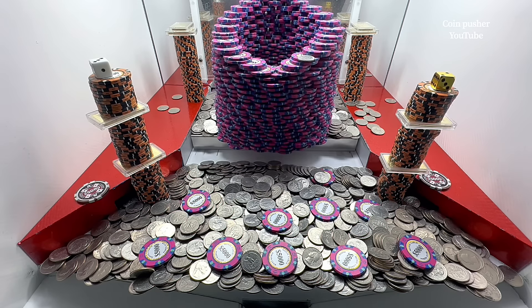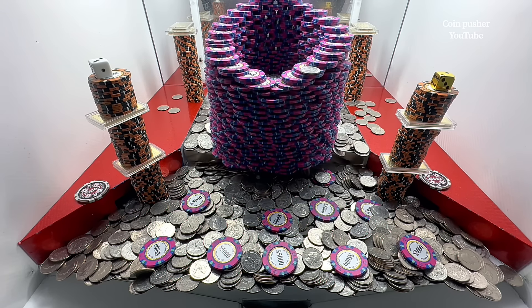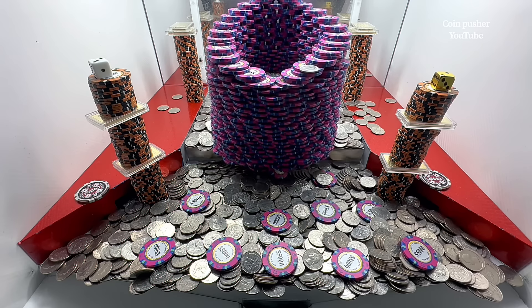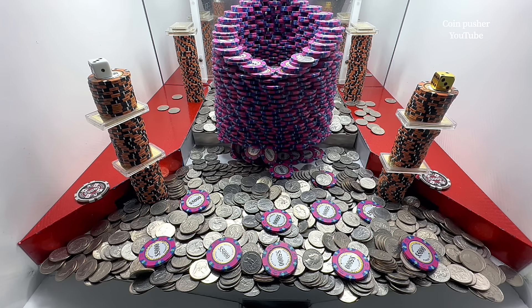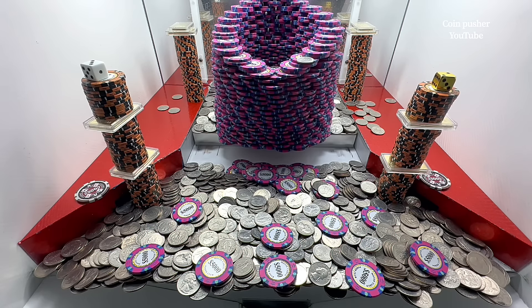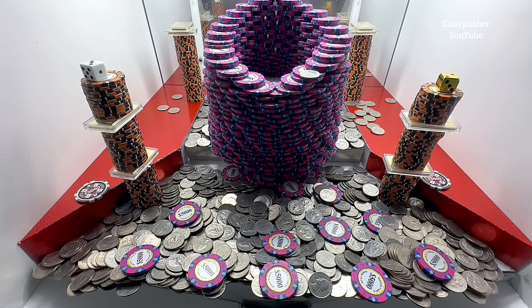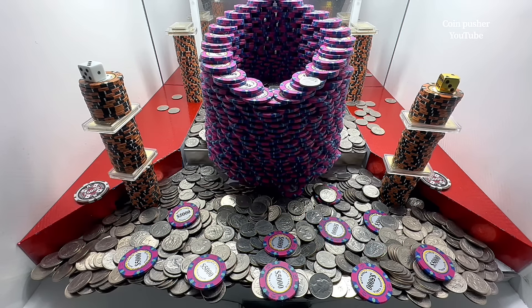Hey everybody, welcome back to The Coin Pusher. Today we're doing a $100,000 buy-in. They gave us 100 quarters for $100,000 — $1,000 a quarter essentially. It's a little lower price than what we've normally been paying recently, but I thought we'd try something a little different. Hopefully still make a nice profit. We'll see how it goes.